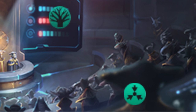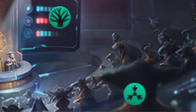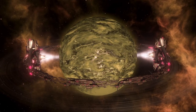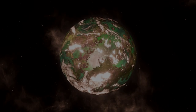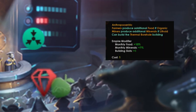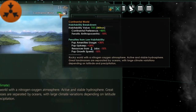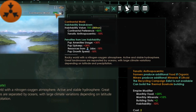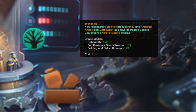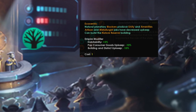The Anthropocentrism-Ecclescentrism Axis represents your empire's relation with the environment — are you more focused on industry and harvesting resources without caring about the consequences, or do you acknowledge that the environment needs to be protected and try to be more eco-friendly? Anthropocentrism increases your mineral and food production and gives you additional building slots, while Ecclescentrism lowers your pop consumer goods, building and district upkeep, and increases your habitability.